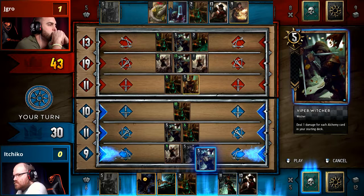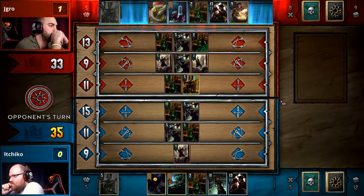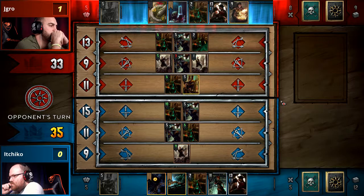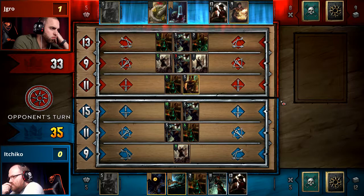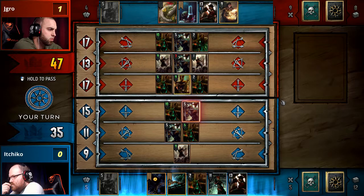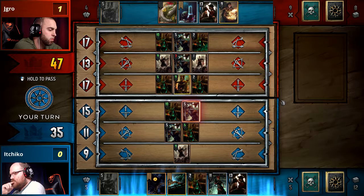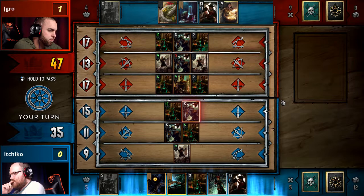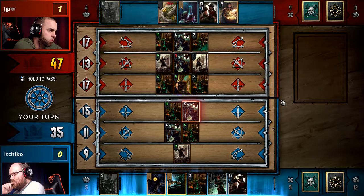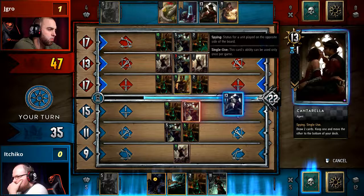That's why we see many different variations on Alchemy running interesting silver and gold slots — stuff like Trial of the Grasses, Black Blood. J-Gro's last Swallow will have enabled Ichiko's Viper Witcher for a full 15 points of value — he's swung the tables. Ichiko has gotten ahead of Jaeger's score, which is imperatively important: if Ichiko stays ahead on every turn, he has the Trial of the Grasses as well. If he commits and stays ahead, he can box Jaeger out. Here's the Cantarella coming down, putting Jaeger's score up to 60 — Ichiko will need to threaten 26 to break this.